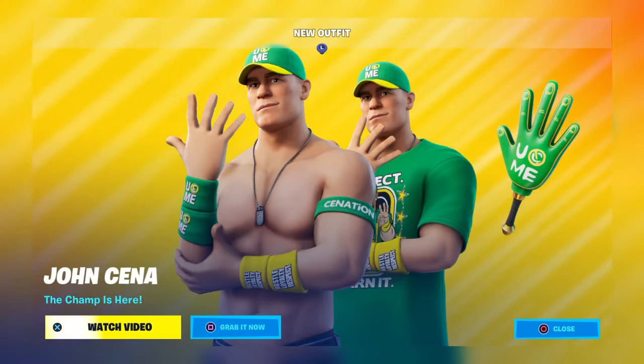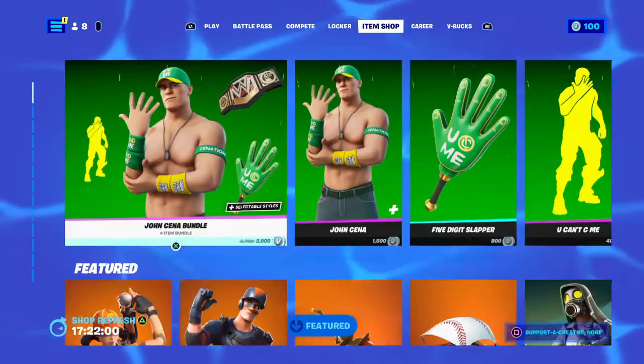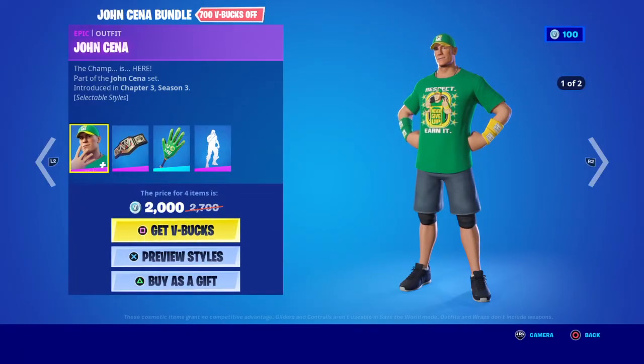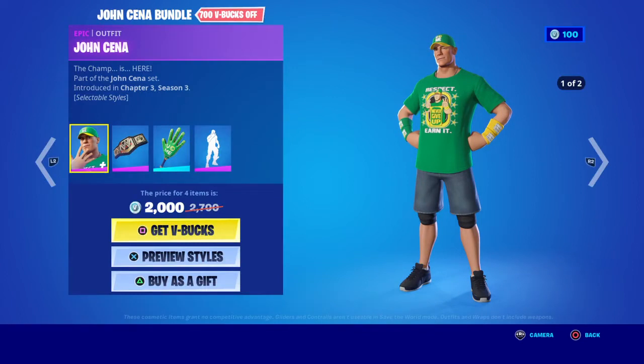Let's go to the item shop, go to battle video, go to the top. John Cena was 2,700 V-Bucks, now he's 2,300. He's got selectable styles — he's got a t-shirt on and a t-shirt off. The champ is here, part of the John Cena set introduced in Chapter 3, Season 3.